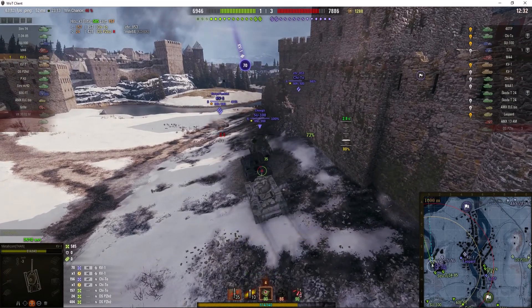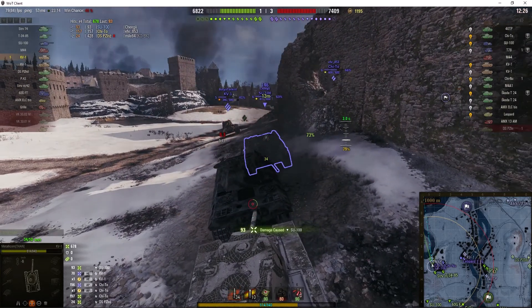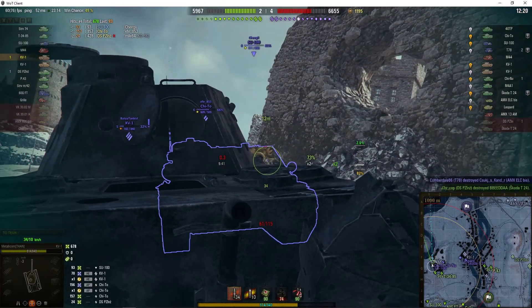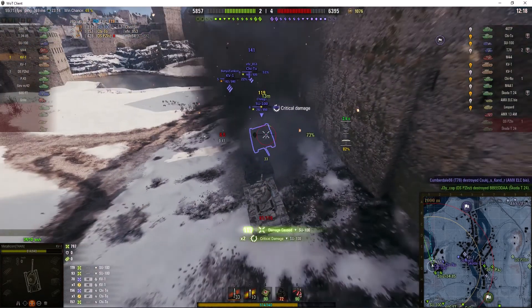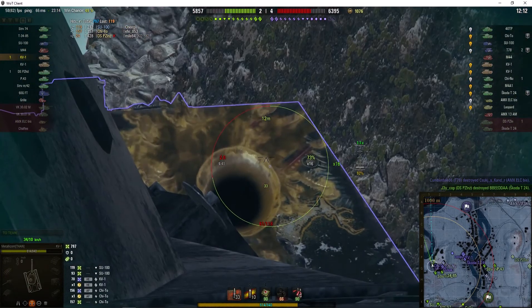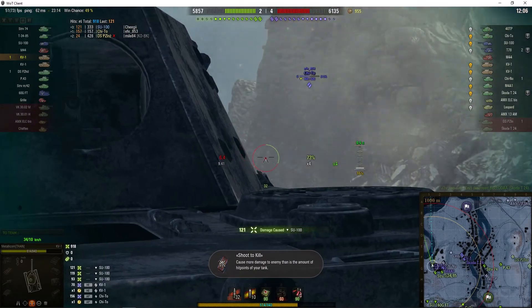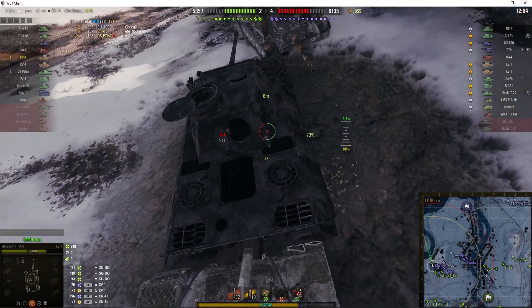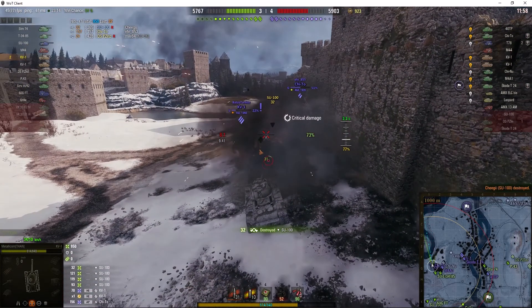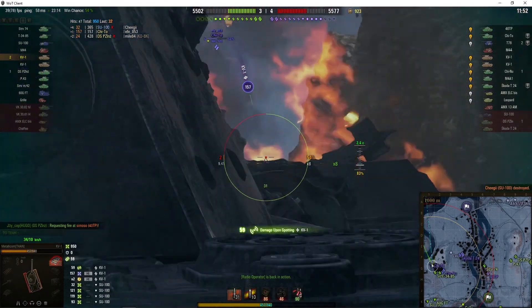Although we took some damage from the other KV-1, we can now blast the SG-100. You can see difficulty penetrating the armour, but he did do module damage to the SG-100. As long as he's got the wreck between him and the SG-100, he can continue to do damage. He tries to pull back, but that's not going to stop Metallicom putting another round into him. Metallicom puts another round in and finishes him off.